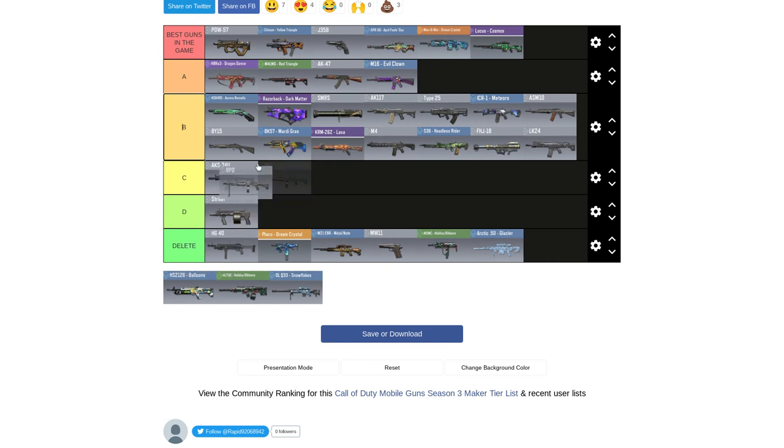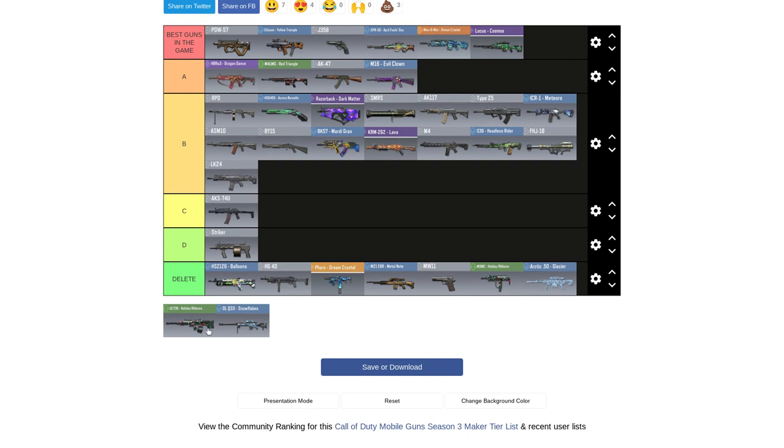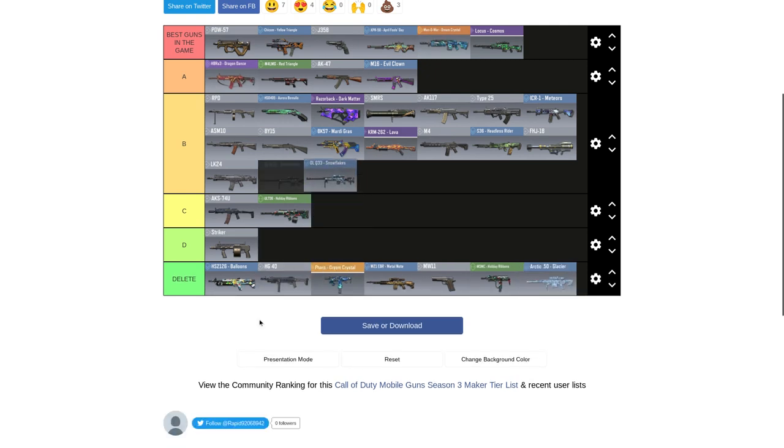RPD is going in B. How many guns are in B? This is the most useless weapon — delete. Hold the ribbon — this skin, I don't like the gun or skin, so I'm putting it in C. The OLQ-33 will go in B.